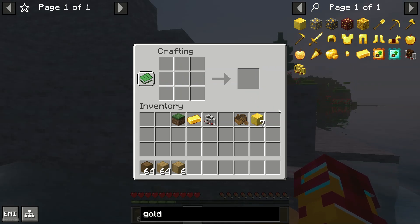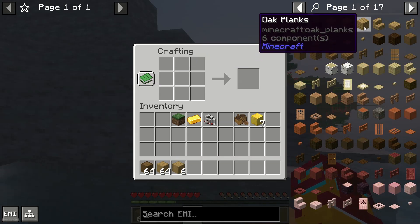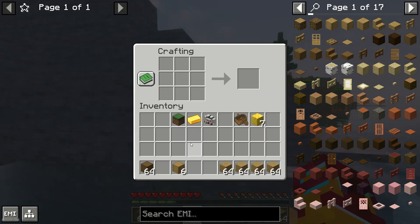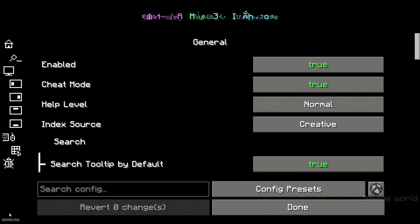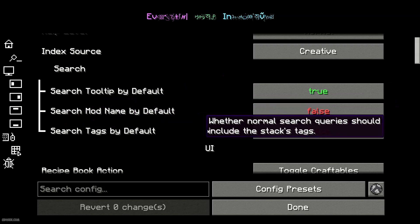Of course, this works properly only in survival game mode, not in creative. In creative it is more complicated. Also, if you want to work with the tag system, go into the EMI config — left mouse button in the bottom left corner — scroll down, and find 'search mode'.